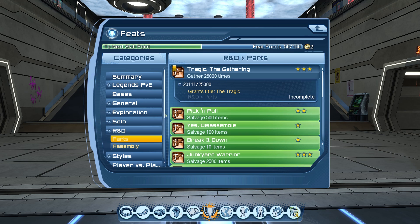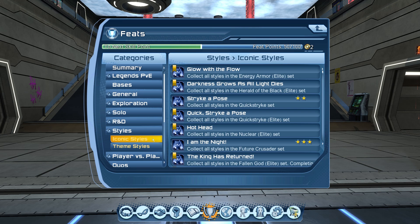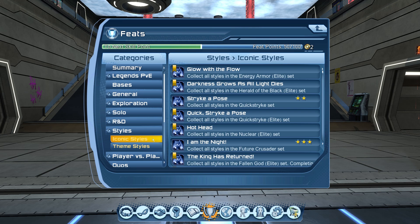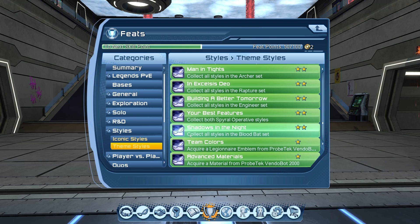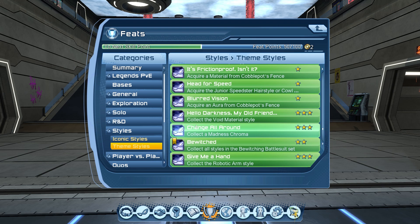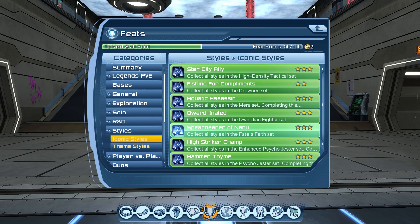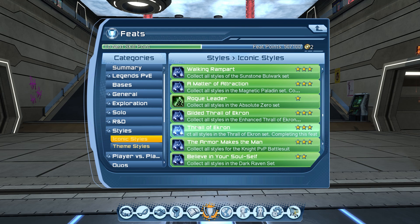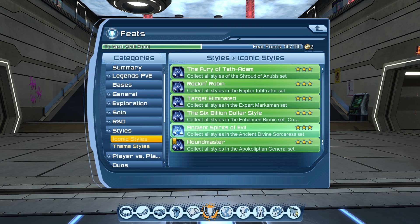Next we have styles — this can get tedious but there's a plan. Some style drops come from running certain content, some you can only buy from vendors, and some only come from time capsules. Run all the solos, duos, alerts, and raids every day — more runs means more style drops. Since you're farming styles you're also getting source marks, which means you can go to DLC vendors and buy styles to finish sets and get feats. If you buy older DLC gear for the style, salvage it afterwards — you'll work on your salvage feats and get enhancement metals at the same time.